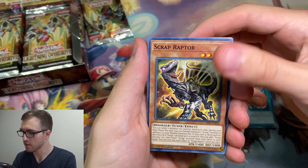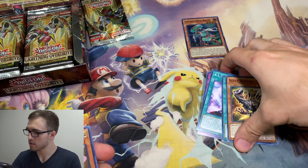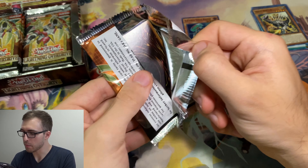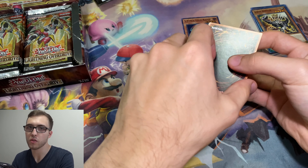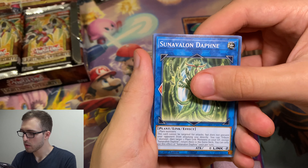AI is kind of cool now. Scrapraptor — don't know why that's a common. And an S-Force Edge Razor for the first super rare. S-Force is a really cool archetype. I like their art really. I know they are like a zone deck, kind of like Mech Knights — they want similar zones and stuff. But I don't know too much about them.